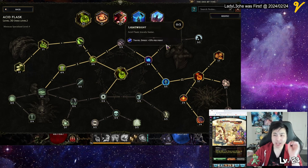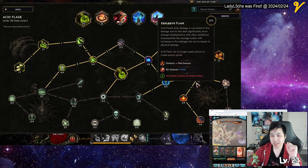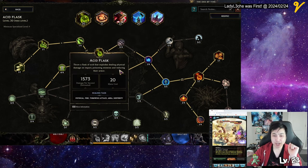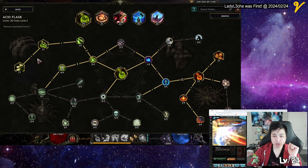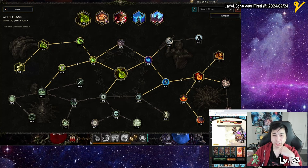Everything just kind of stacks up to do fire stuff — AoE fire, and it gives me Haste, which is kind of important here because a lot of this build is going to build on Haste as well. So I might put a point here. Acid Blast goes all the way down this path and then gets fire instead of poison.